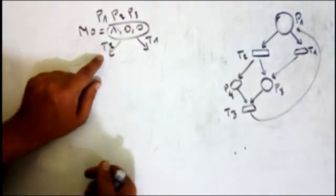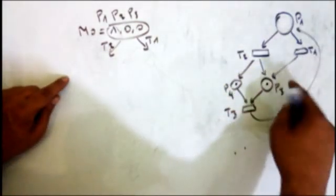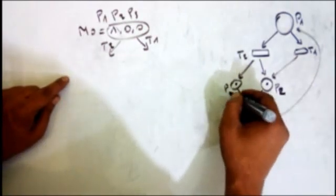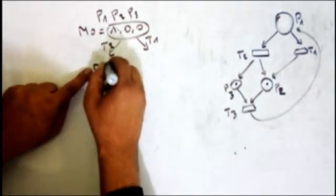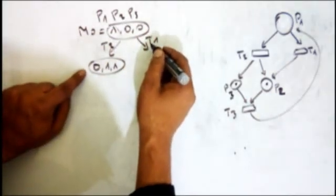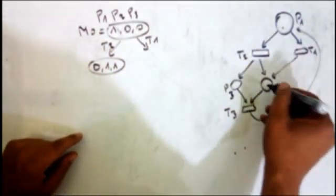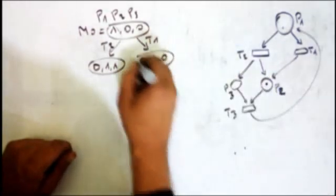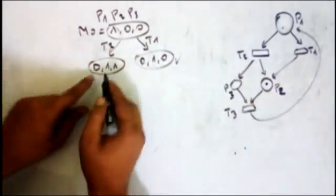When I fire t2, I remove the token from p1 and add one token to p2 and one to p3. So the marking becomes zero in p1, one in p2, and one in p3. When I fire t1 from this marking, I remove it and add one here, giving marking (0,1,0). That's a deadlock because from this marking we cannot fire any transition.